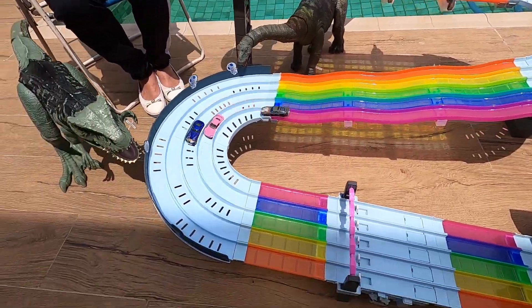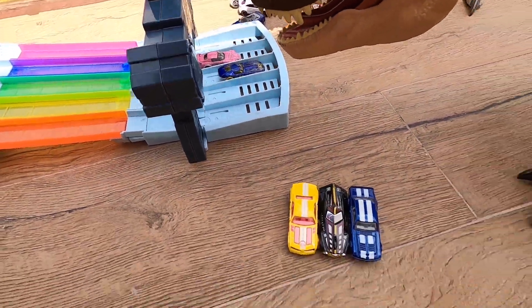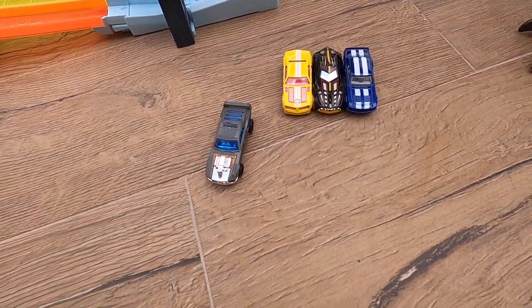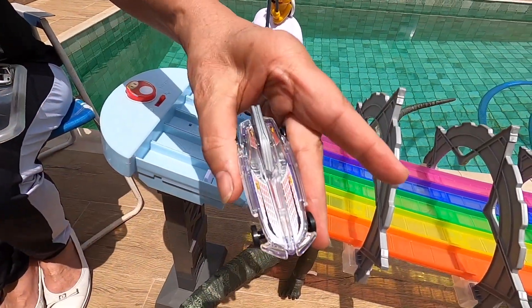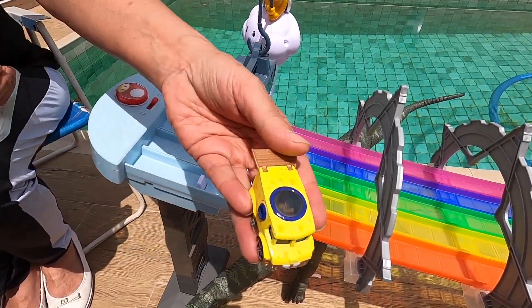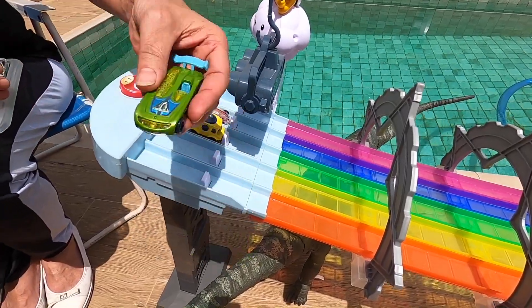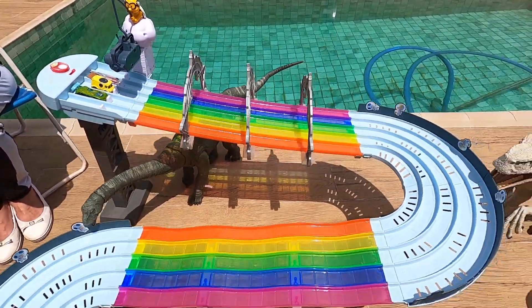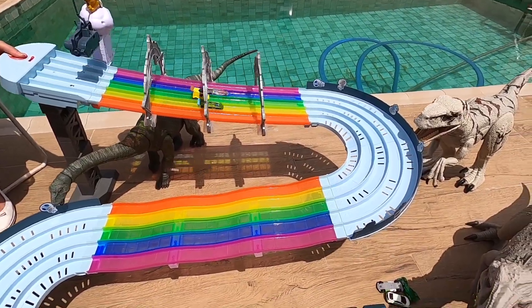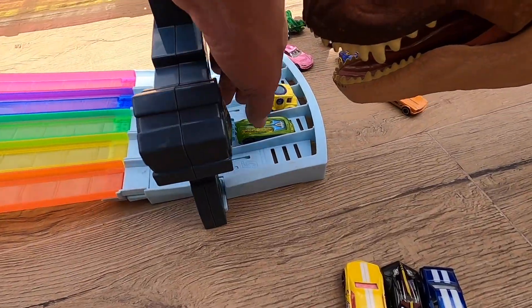Let's go! Number 10... no, Riveted goes for the next round, guys! Next race we have Formula Solar, Spongebob, and Battle Spec. Who will win? Three, two, one, go! Battle Spec, Formula Solar — Battle Spec goes for the next round!